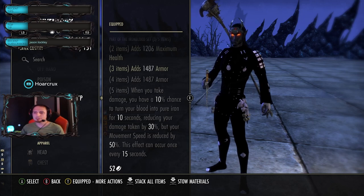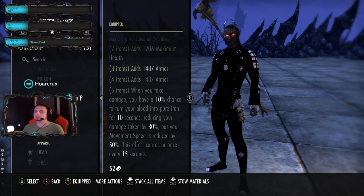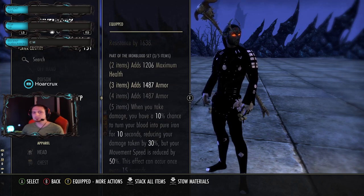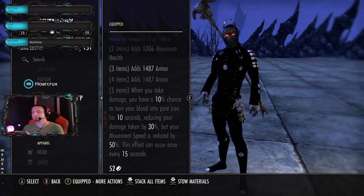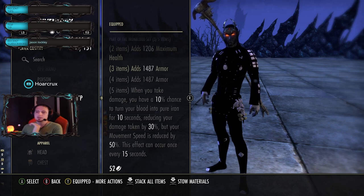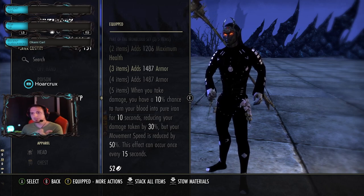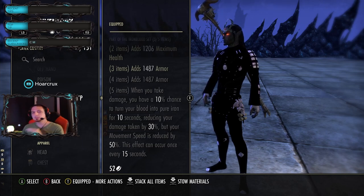For the bursty boys out there, this completely negates those builds and makes for easy turnarounds and easy 1vXs. So this set gives you health and armor - we're only running this on our back bar. The five-piece gives you a 10% chance to reduce all damage taken by 30%. This is a flat 30% - it's not a buff, it's not purgeable, and it doesn't stack with diminishing returns.